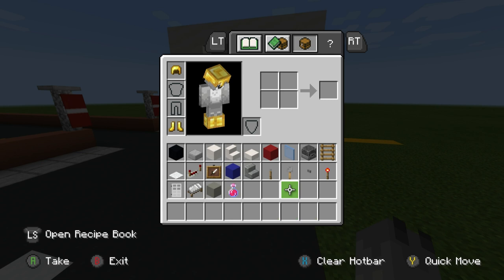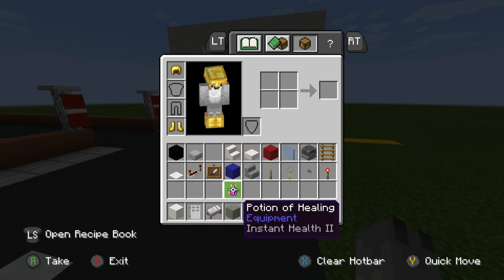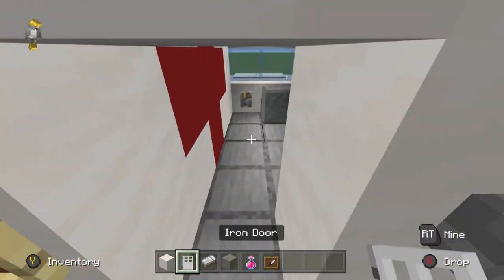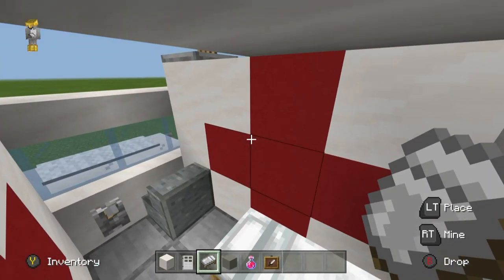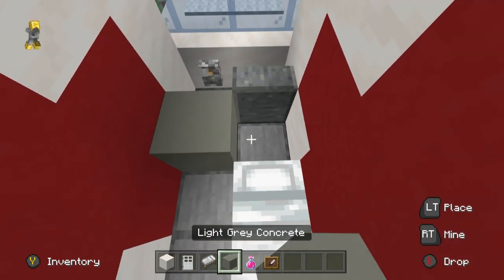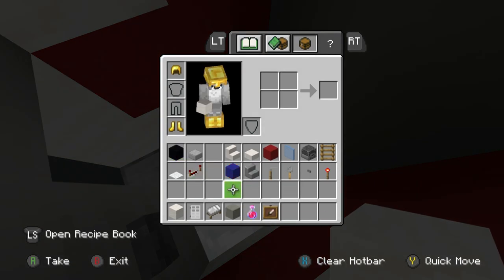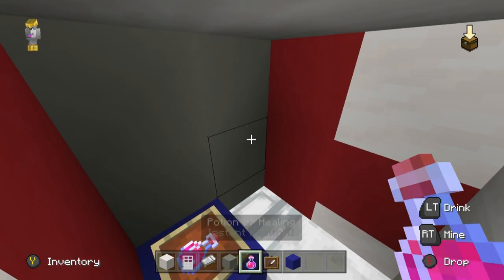So we're going to need the quartz again, a door, white bed, light grey concrete, and a potion of healing - do you see what I did there? Inside the ambulance, as one might expect, we want to have a bed, so that'll be here. I want a divider between the front cab and the patient area, so I'm just going to fill in the front part of the ambulance all the way up with light grey concrete - or alternatively smooth quartz block. We'll also grab a blue concrete and place this next to the bed, with an item frame and a potion of healing in it. Genius.